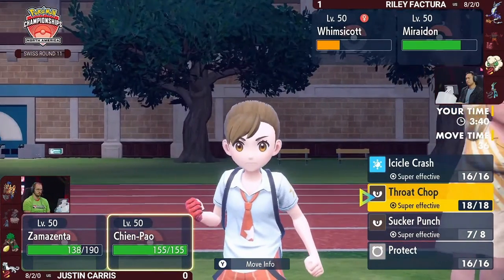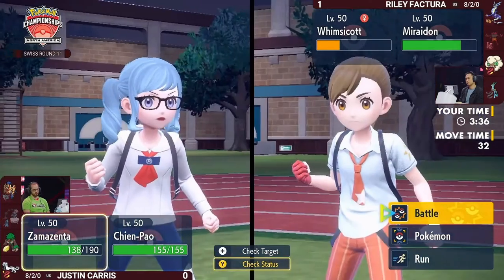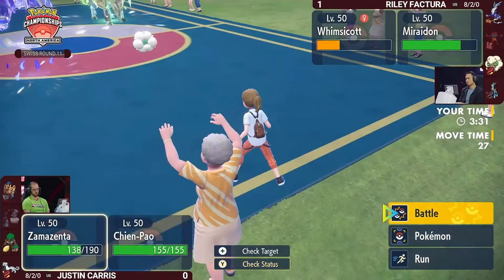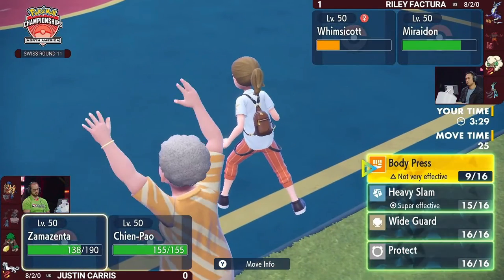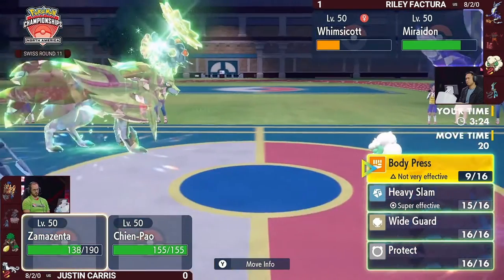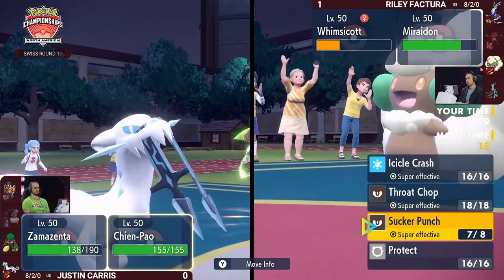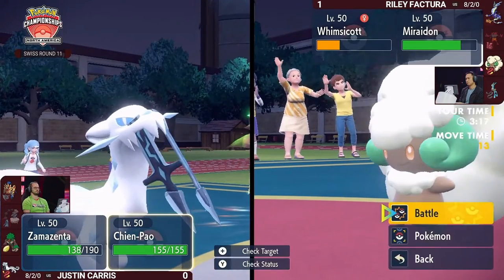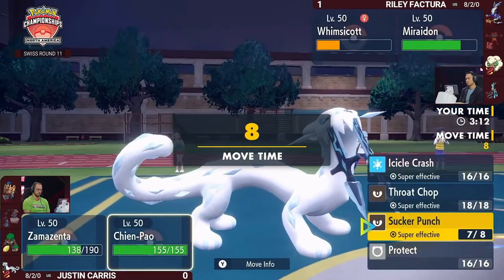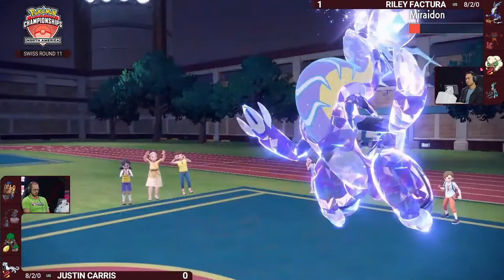There's another move Chien-Pao has: if you don't want to play the mind game of Sucker Punch, you could go for Throat Chop instead. If you expect Miraidon is switching out and Iron Crown takes its place, you're getting a knockout regardless. And you can't knock out Chien-Pao before Whimsicott can attack — Whimsicott is slower than Chien-Pao. Sucker Punch comes through — Miraidon is knocked out.